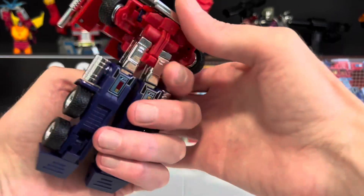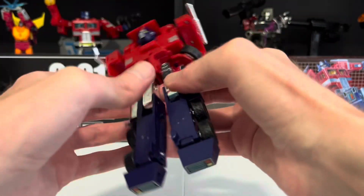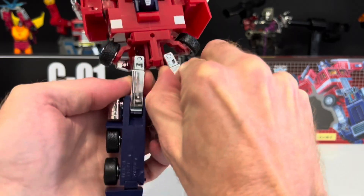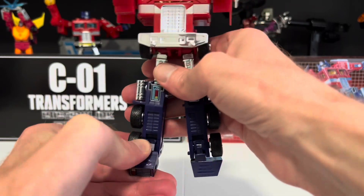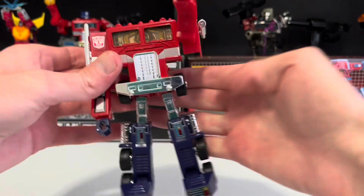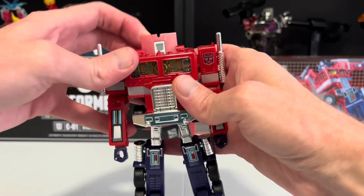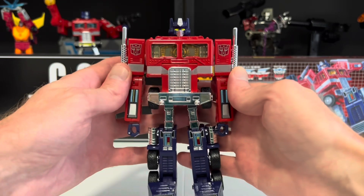Separate his legs and bring them down. Separate his hips as far as you can. Now move the wheels back into place. Bring out his feet. And finally, that iconic head flip. And there he is as a bot, in all of his G1-inspired glory.